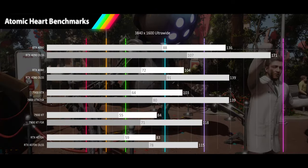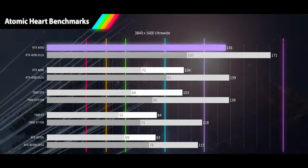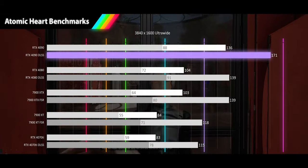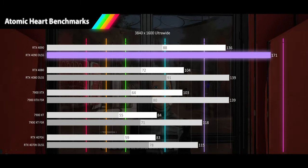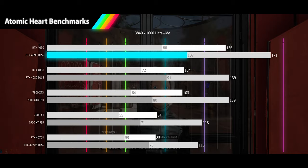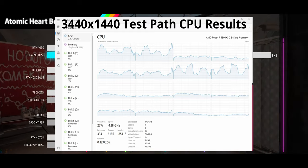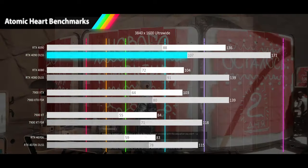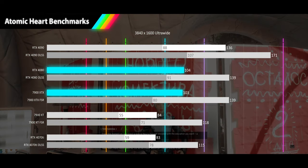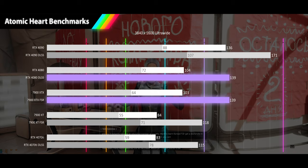We don't see much of a performance hit moving to our 3840x1600 alt-wide resolution. The RTX 4090 is still delivering very high refresh rate averages of 136FPS and 1% lows now at a smooth 88FPS. With DLSS quality on we see results nearly the same as at 3440x1440, with a 171FPS average and the exact same 1% low of 107FPS, indicating we had indeed hit some kind of bottleneck. The CPU performance graph shows 6 threads with heavy use and 10 with light use. The RTX 4080 and 7900 XTX stay tied at 104 and 103FPS averages with 1% lows of 72 and 64FPS, with DLSS and FSR delivering a 139FPS average and 1% lows of 91 and 80FPS.